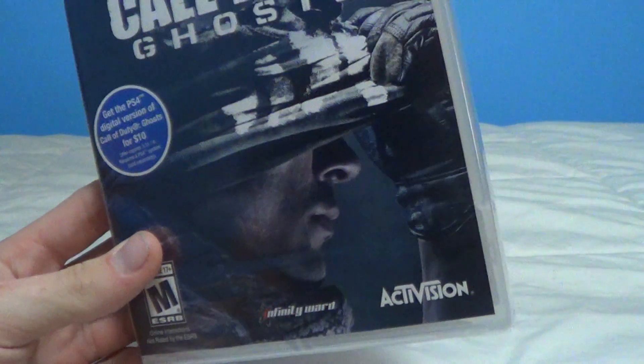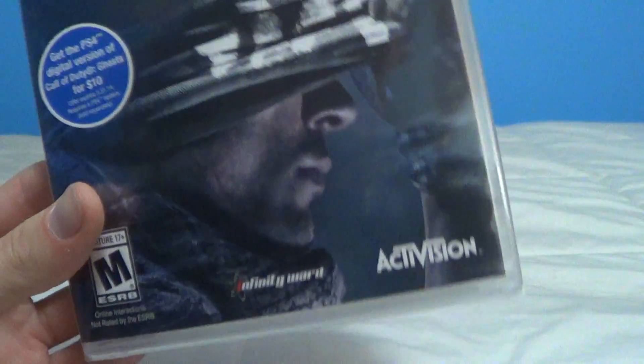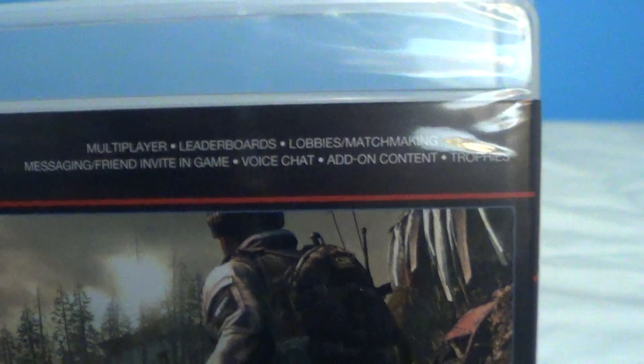On the front, you've got a guy with a nice hat on, a little bit of his face covered there. PlayStation Network, Rated M, Infinity Ward, Activision. Up top, you've got multiplayer, leaderboards, lobbies, matchmaking, messaging, friend invite and game, voice chat, add-on content, and trophies.